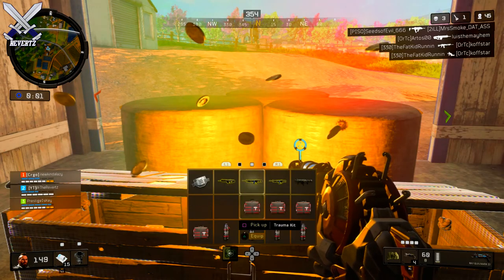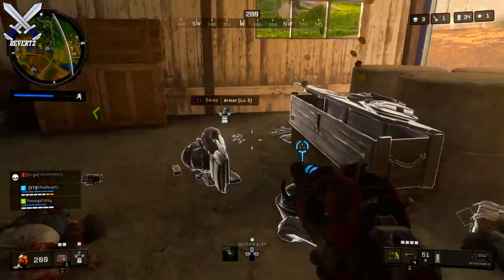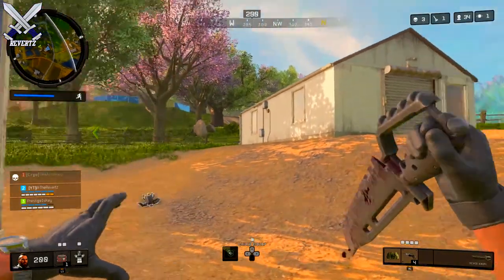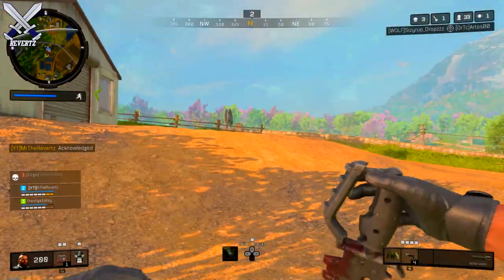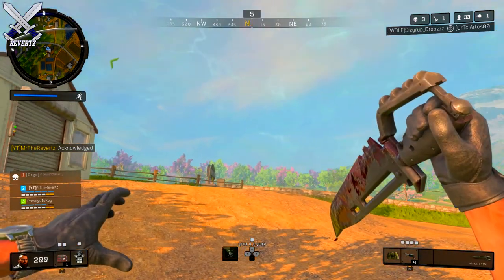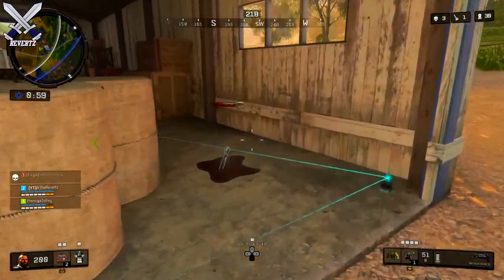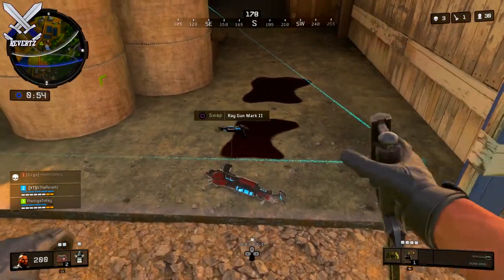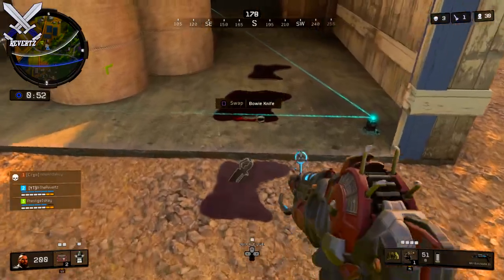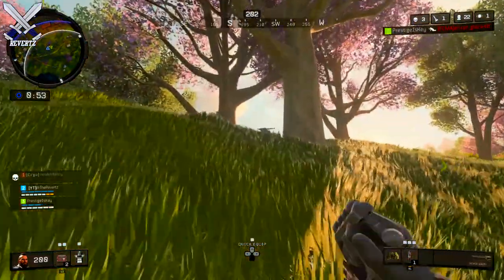I absolutely love this Easter egg, it's pretty dang cool. You can also find the Ray Gun Mark 2, plus this sick variant of the Bowie knife — it's dripping blood off the blade, and when you drop the knife it leaves a pool of blood on the ground. This is definitely the rarest weapon you can find in Blackout Battle Royale.